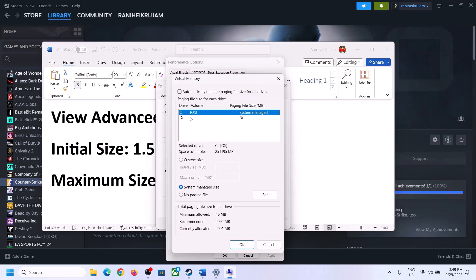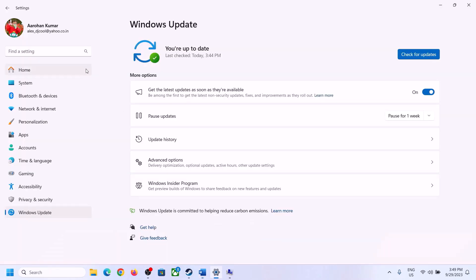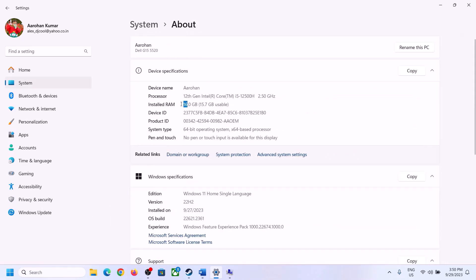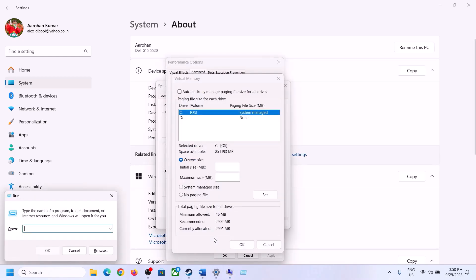Uncheck the box that says Automatically Manage Paging File Size for All Drives. Select the drive where the game is installed. Once you select the right drive, put a check on Custom Size. For the initial size, it is 1.5 times your total RAM. You can check your total RAM in Windows Settings under System > About. In my case, total RAM is 16 GB.